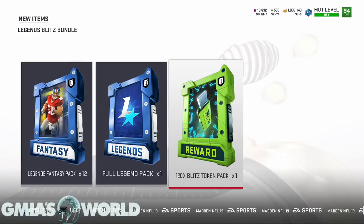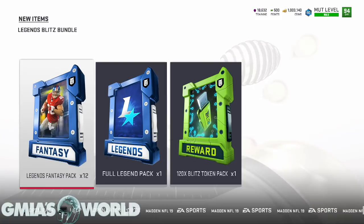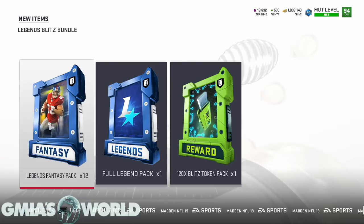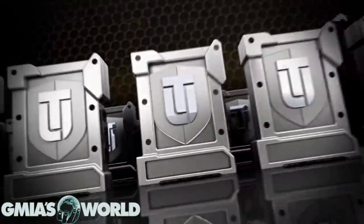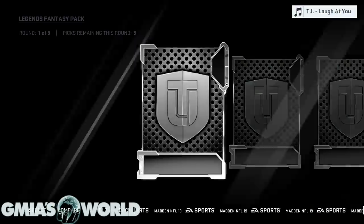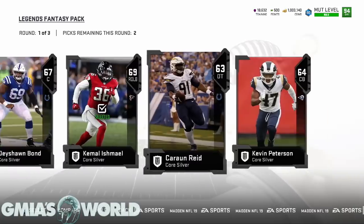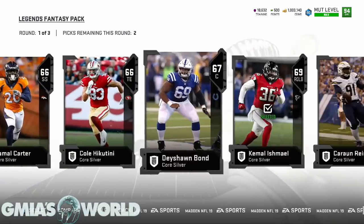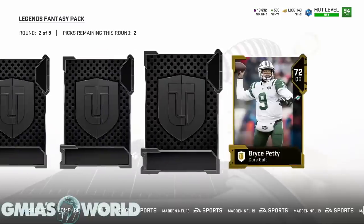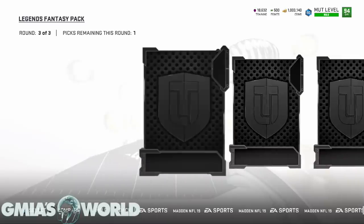We got the 120 blitz tokens — we're all set, we'll leave that by itself. We got a full legend pack and these legends. We're gonna start it off — you guys know we got to do our hail mary and get it popping. These legend packs, it doesn't really matter how good they are because ultimately what we're looking to get is Deion Sanders very soon. So we don't really care — we'll just take what they give us.